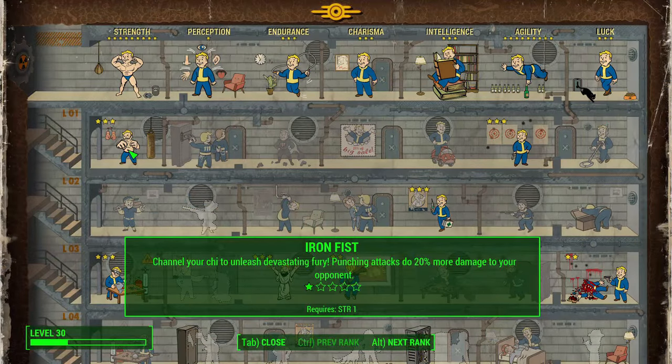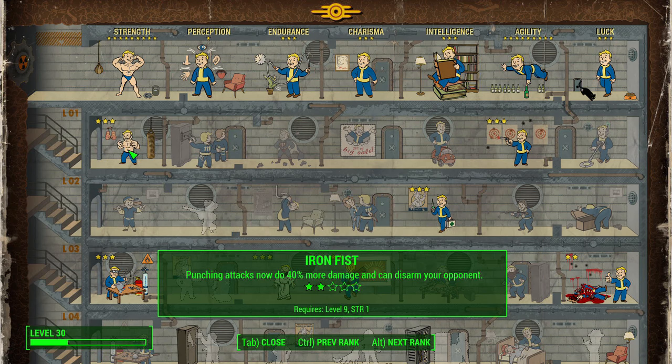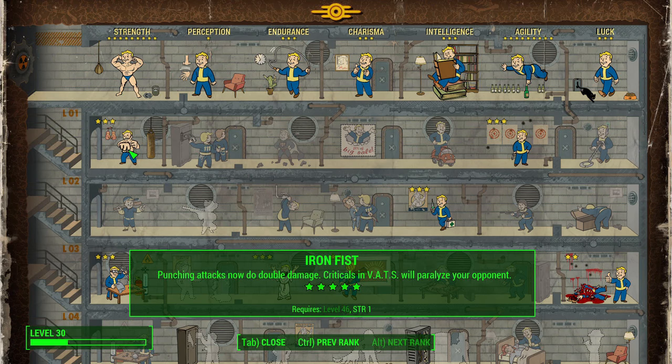First, we have Iron Fist, and this one is obvious for Captain America. He's going to use his fists in combat a lot of the time, and we're going to have a really special weapon — the shield that you can get via a mod. Iron Fist benefits everything you'd want from Captain America in terms of combat. With each rank you get 20% more damage, the ability to disarm your opponent, unarmed power attacks, a chance to cripple, and at level 46, criticals in VATS will paralyze your opponent. Iron Fist is a priority whenever the next rank unlocks.